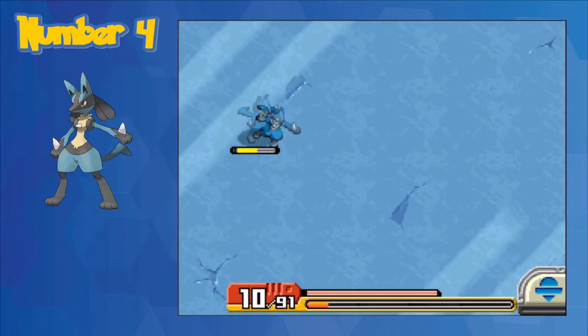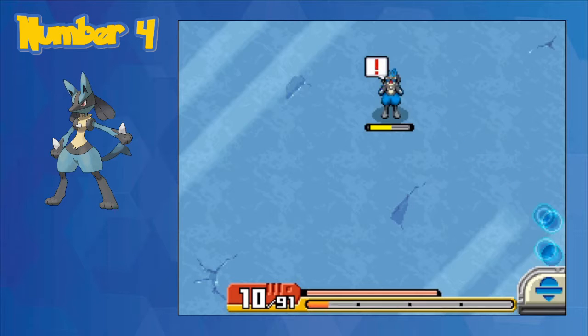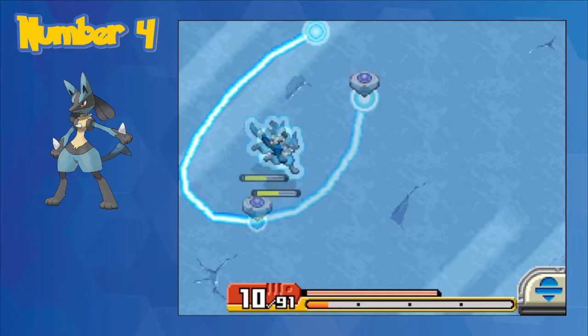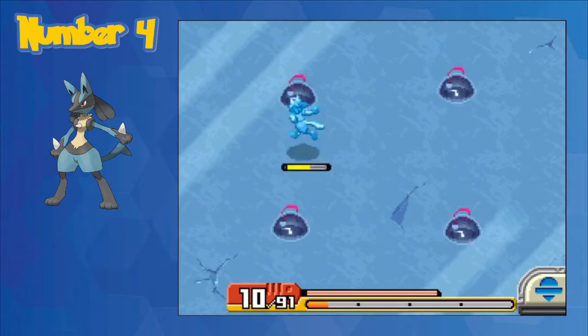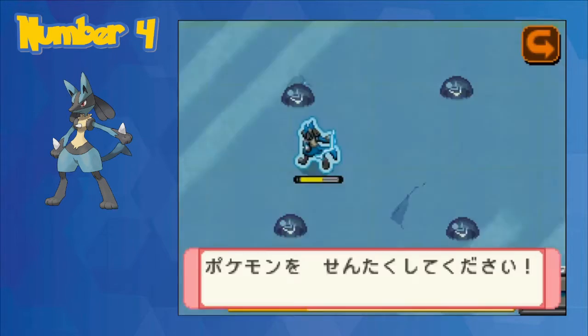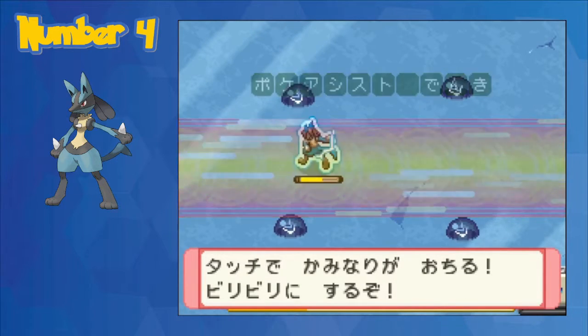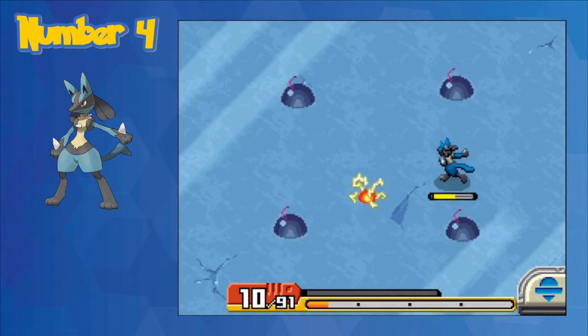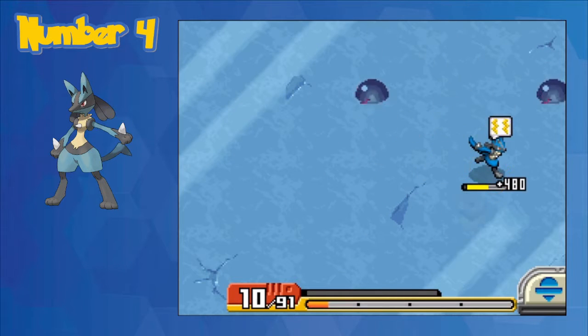As a result, it is one of those fights that if you're not careful, it can be very easily an issue to deal with, especially with how close after Frostlass it is — so oftentimes you won't go into this fight at full health. That's why Lucario deserves the number 4 spot. It's a pain to deal with, it can very easily kill you, and its position in the game really doesn't make it easier either.